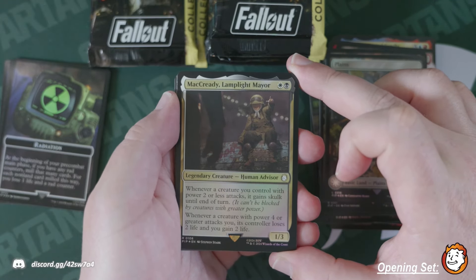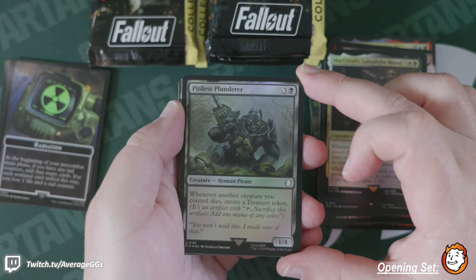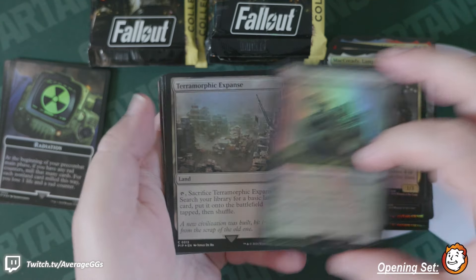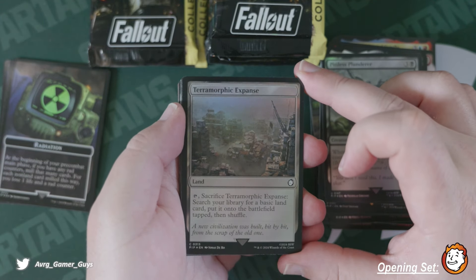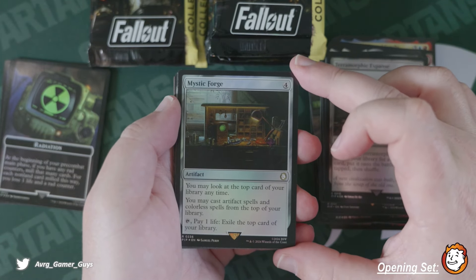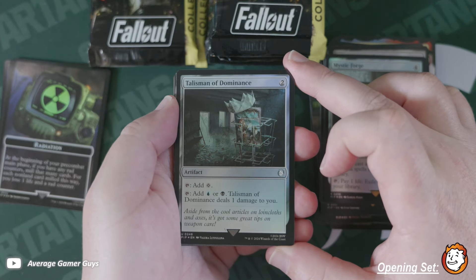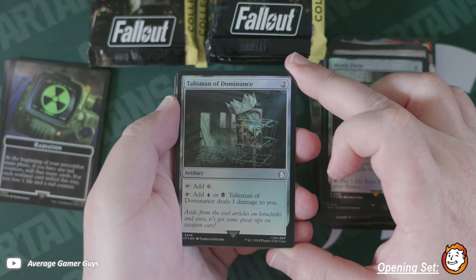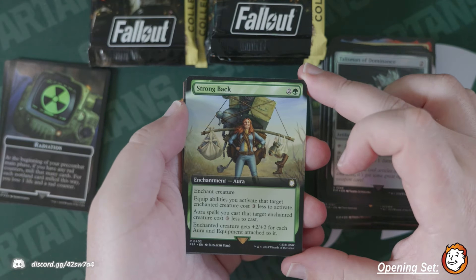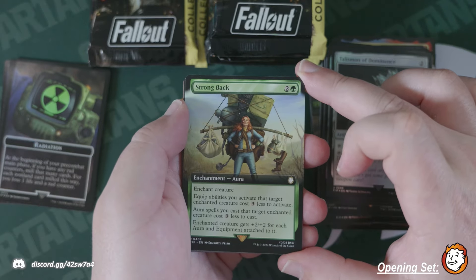The Greedy Lamplight Mayor, haven't seen this guy — Human Advisor. Pitiless Plunderer, look at that. Terramorphic Expanse, Mystic Forge. Aliceman of Dominance — I like that these are designed as magazines or comics, that's so cool. Strongback — look at that, I want to see the Over Encumbered art too, that's so good.